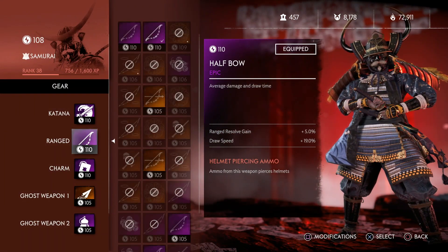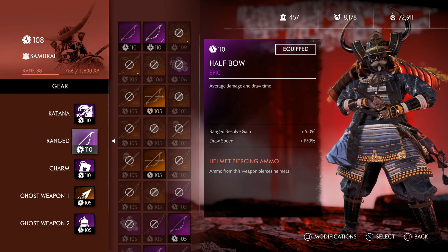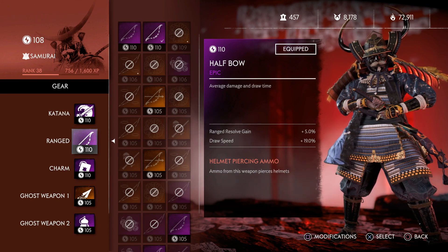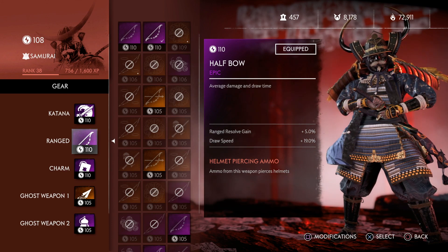The bow doesn't really matter — I just tend to use any bow I've got. I had something with range resolve gain on as I was trying to get my key up to 110, so I just put this bow on. You can use any bow you want; I'd just recommend putting range resolve gain on. You can get some shots off when enemies are coming towards the point to fill up your resolve a little bit more.